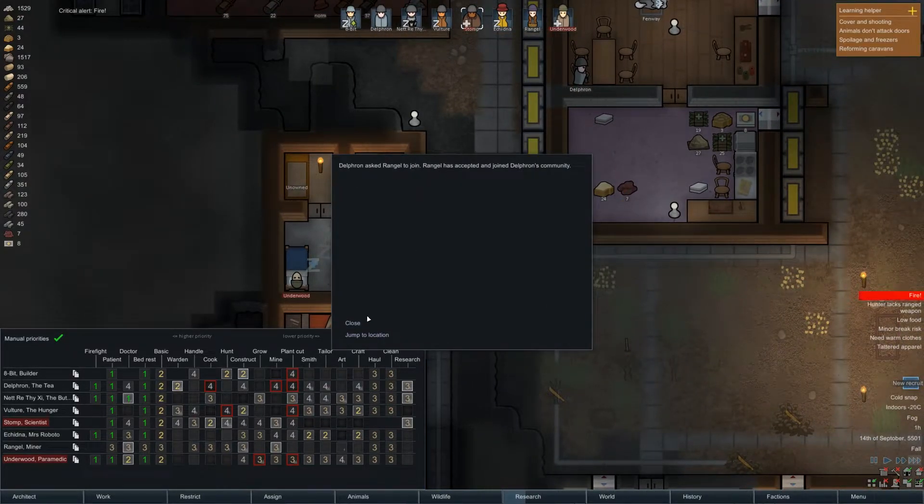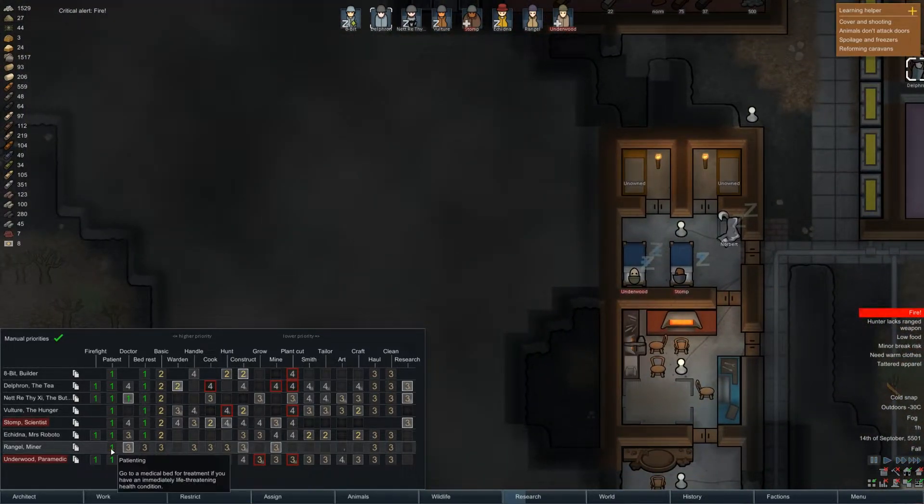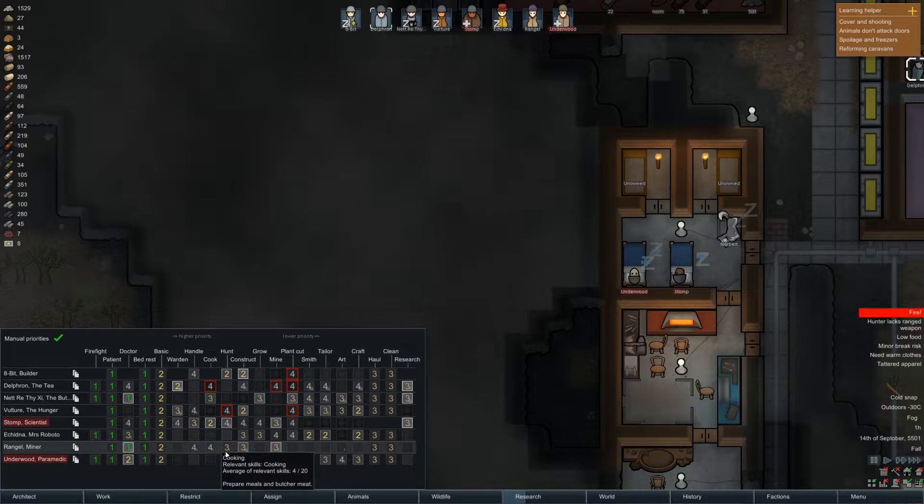New recruit! Delphorn asked Wrangle to join. Wrangle's joined. Incapable of firefighting. You're a pretty good doctor — 13 skill — are you the best doctor we've got now? Actually, yes you are. Bed rest on one, basic on one. I don't need you to haul or cook. Construction — I could do with you doing some of that, and mining as well. Construction on two. You have a passion for art, so I'll put it on four.